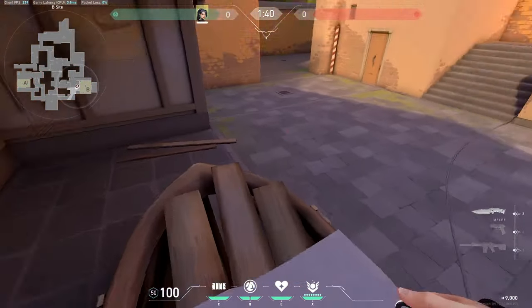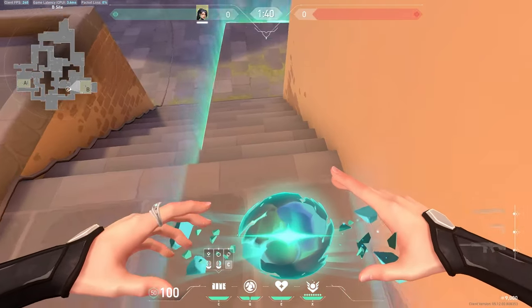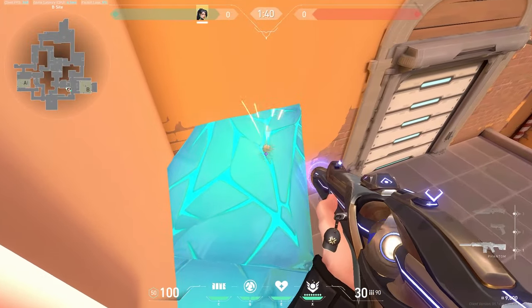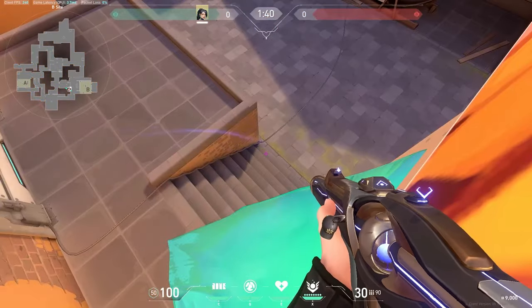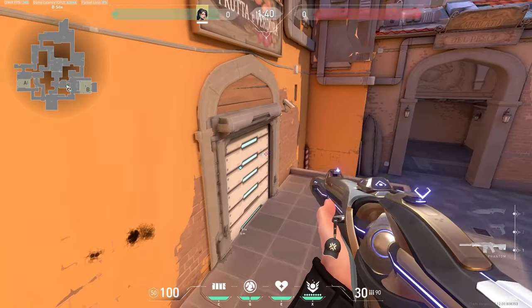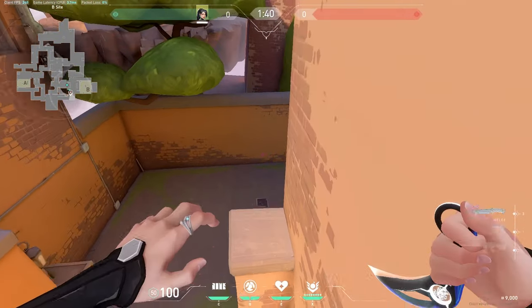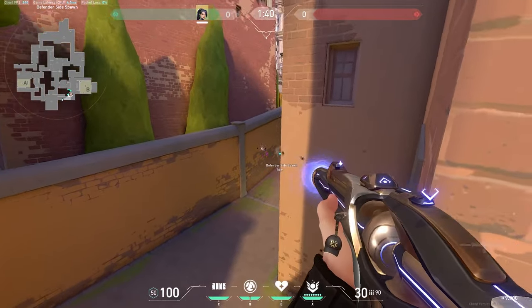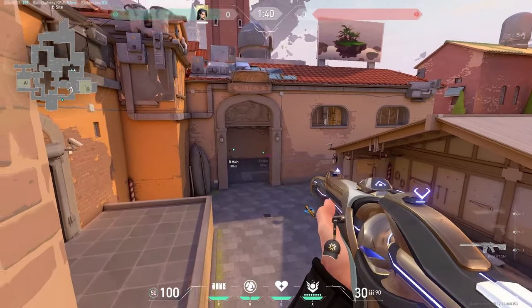This next one, you're going to want to make sure that the door is closed on market. You're going to do this kind of diagonal wall, and you want to make sure to break that wall so people pushing market can't see the wall pushing out. But you can watch market through there once they break the door. You can also parkour yourself onto that ledge and catch anybody coming from A and rotating into B. Just watch out for people coming main.